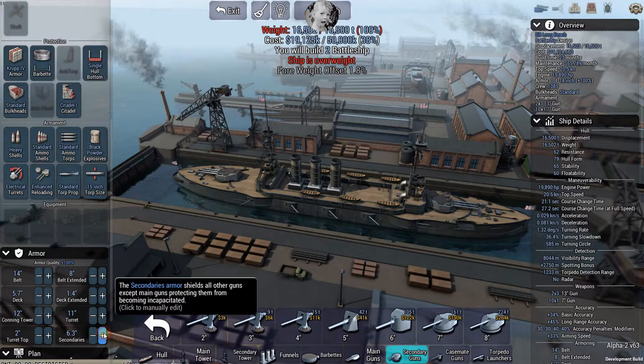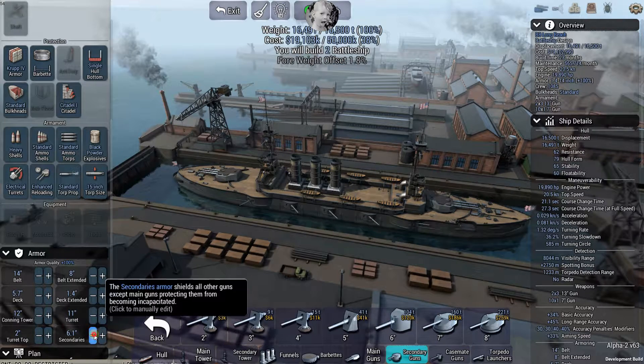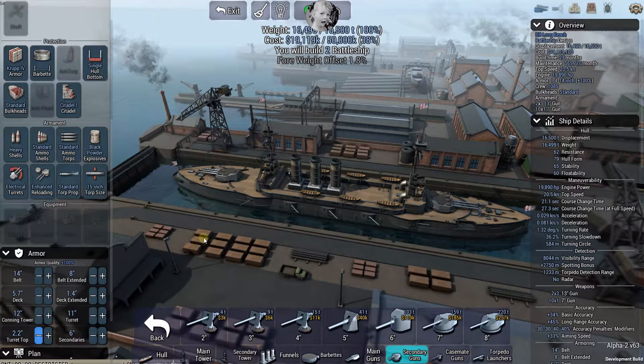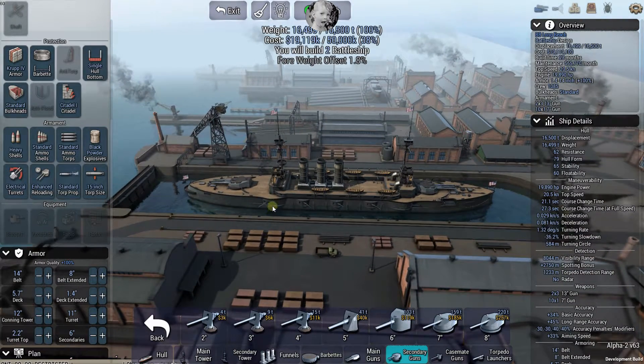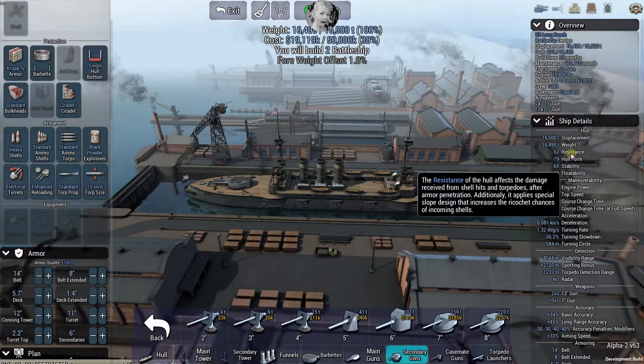Let's use the last bit of weight to get the turret tops up a little bit - and I think she's okay now. You can go up here and auto-design if you wish and then play with it, or you can clear the whole thing and start over. This ship is a bit forward-heavy now. You can see the ship details: displacement, resistance, stability, floatability, engine power, top speed, course change time, and turning rates.